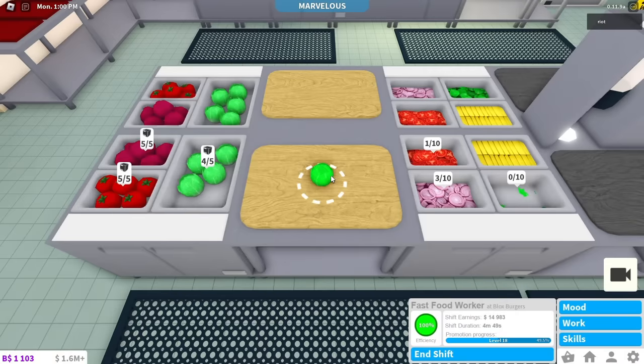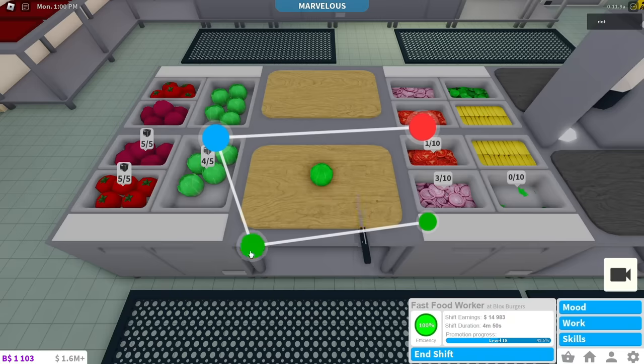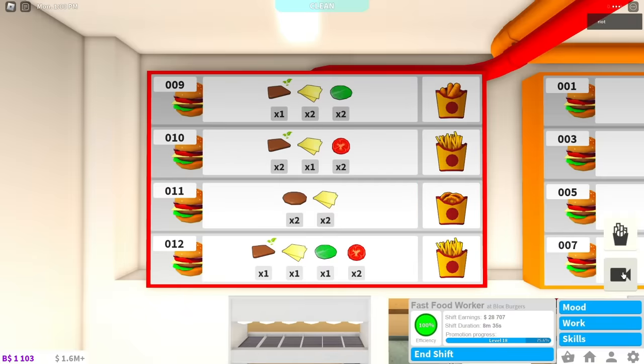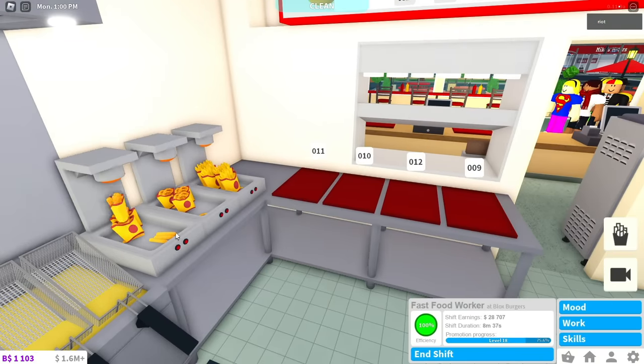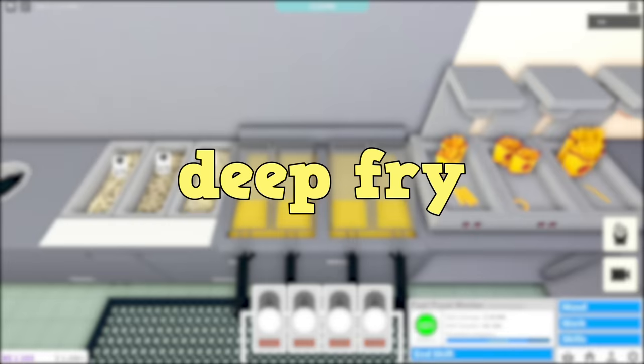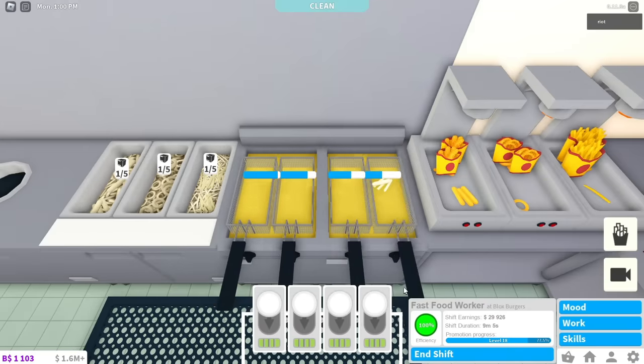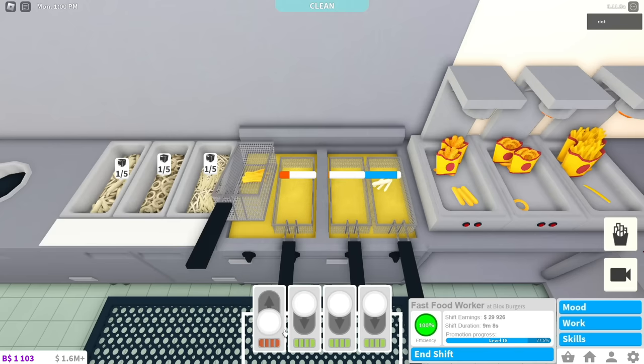Click and drag any vegetable to the chopping board, then hold left click down and follow the pattern. Press the camera button or hold Q to look at the orders, then place the correct fries on the trays by clicking and dragging. Click and drag to put fries in the fryer, then click and drag the buttons to cook the fries. Once the blue bar finishes, take them out before they burn.